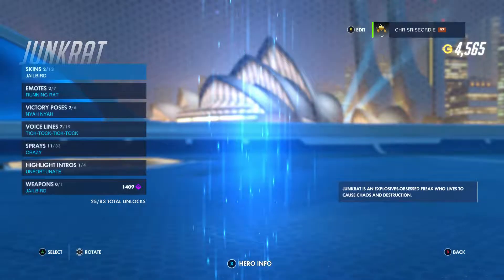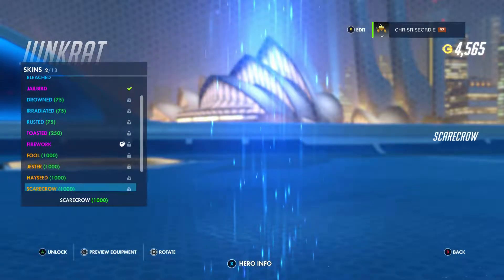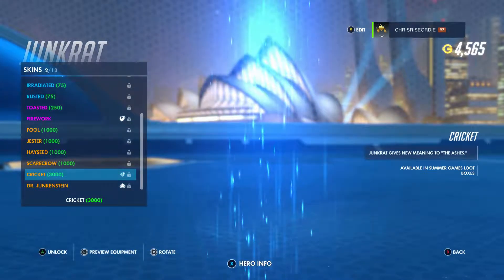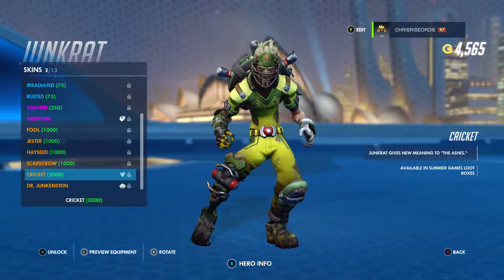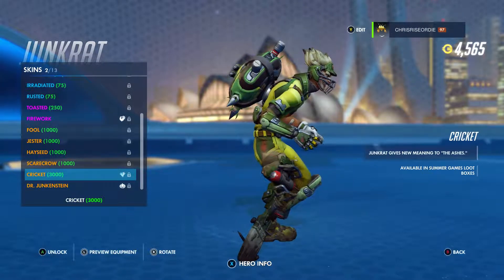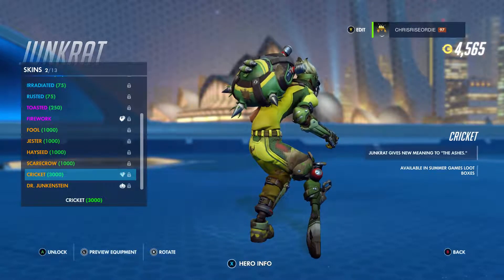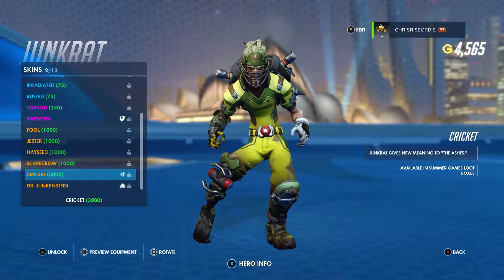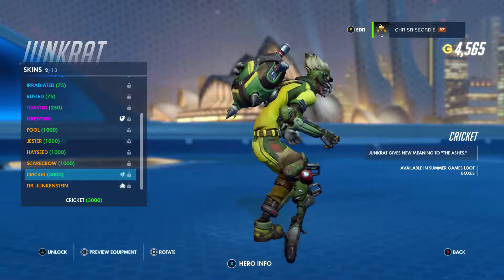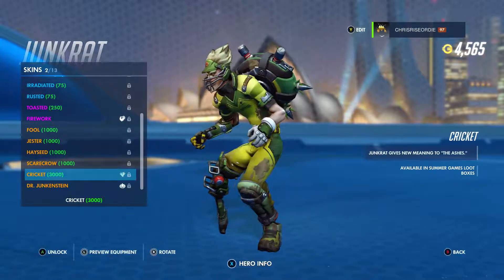Now, Junkrat — I main as Junkrat, so I'm hoping they get something good. Cricket! So let's take a look at this. This guy now has a cricket bat for a peg leg with some nails stuck through it. He's got his little helmet, the face guard, and his little nose breather. Australian jersey — pretty cool. That's definitely worth the 3,000 coins; I main as him so I'll probably end up getting that.